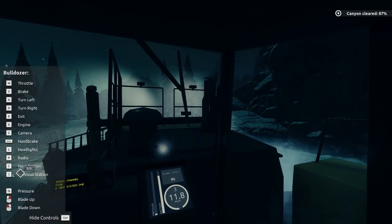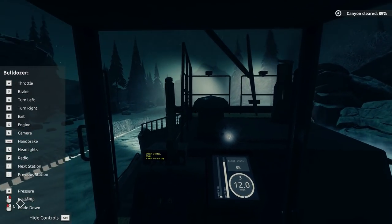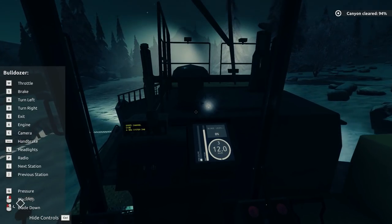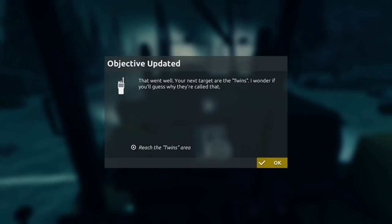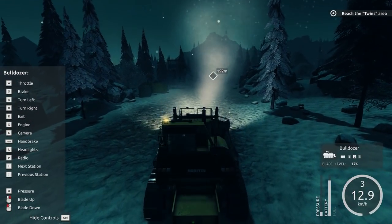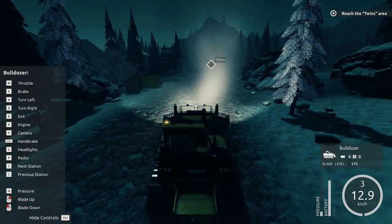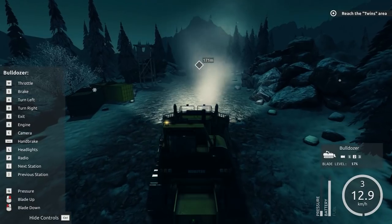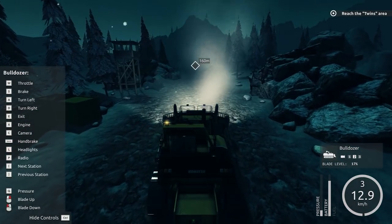I like the ability to read the controls very quickly because you're not in the equipment for long. Your next target are the twins — I wonder if you'll guess why they're called that. Reach the twins area. Is it going to be mountain boulders? Or twin peaks, maybe? We'll see. We're doing a lightning pace — 12 kilometers an hour.